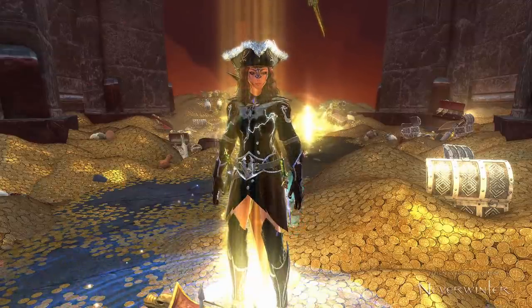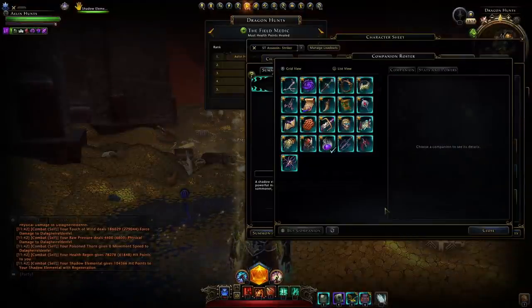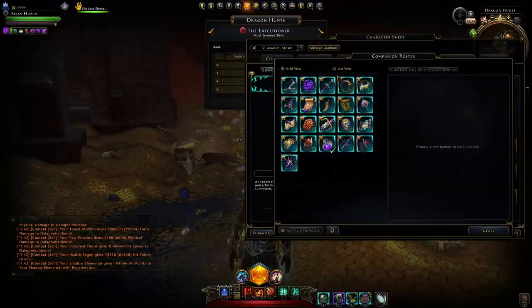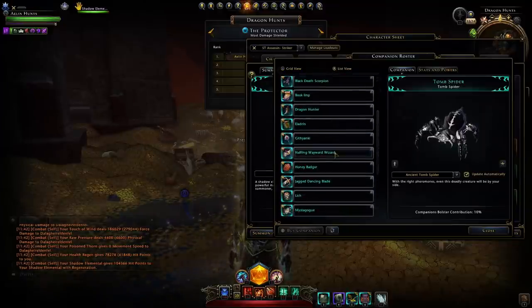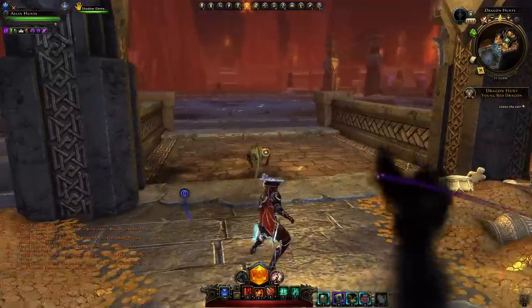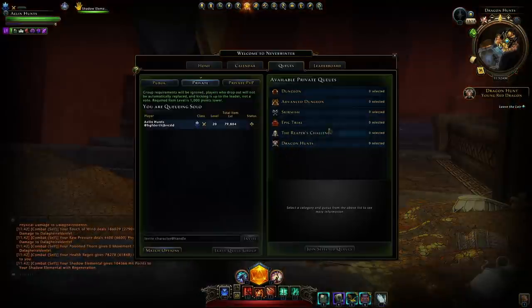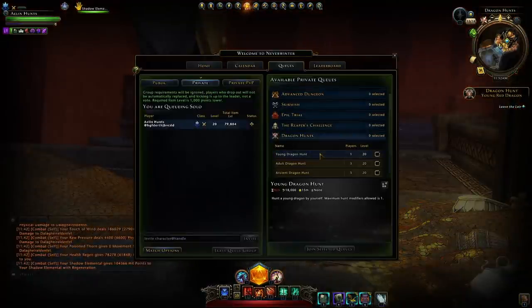With module 23, I'm going back to using a striker companion build. I've got 21 different companions that I wanted to test within the dragon hunts. I wanted to make a solo dragon hunt build — whether or not that's feasible, we shall see — and find out which of those companions I should be using.